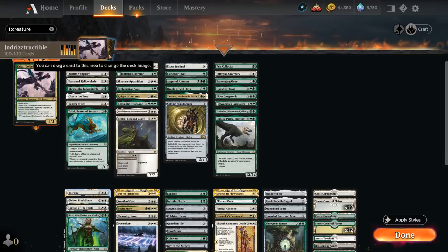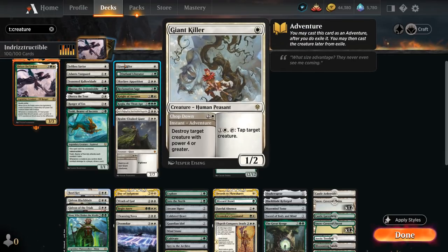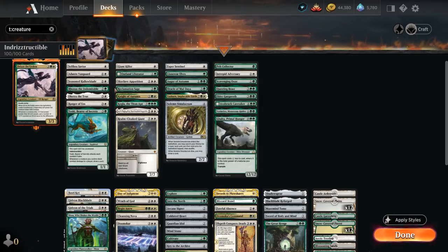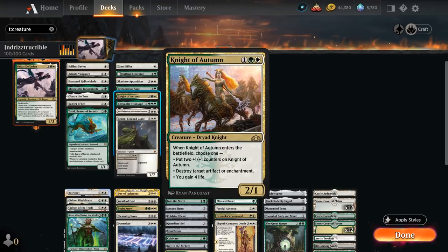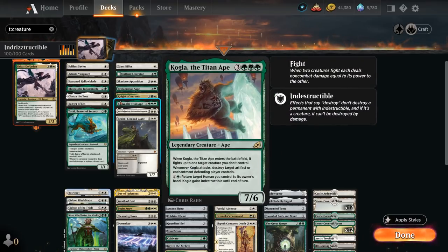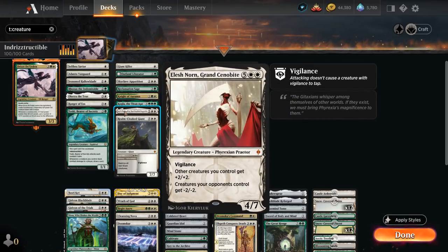We've also got a bit more removal with Giant Killer, which can destroy a creature with power 4 or greater, and is a 1-mana creature that can tap something down afterwards. Every removal spell that destroys a creature rather than exiling it is also more synergistic with Drizzt. We've got Outland Liberator, which can destroy artifacts and enchantments — same with Reclamation Sage and Knight of Autumn. Skyclave Apparition can exile permanents with mana value 4 or less. Kogla can fight something when it comes into play, potentially destroying artifacts and enchantments as well when it attacks. And then Elesh Norn will give all opposing creatures -2/-2 while pumping our creatures by 2 as well.